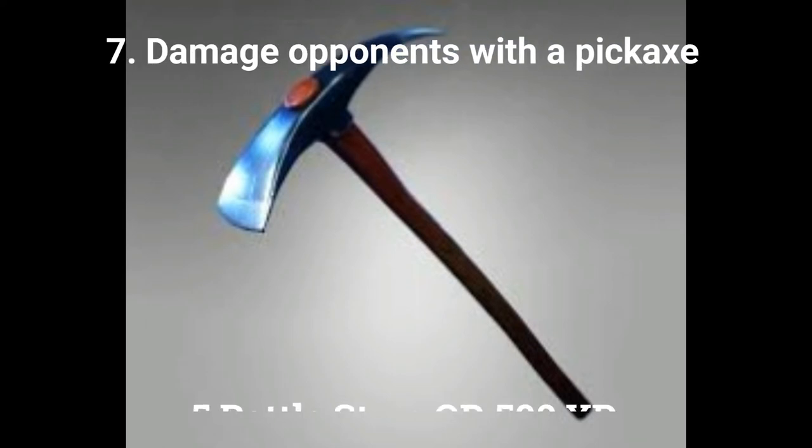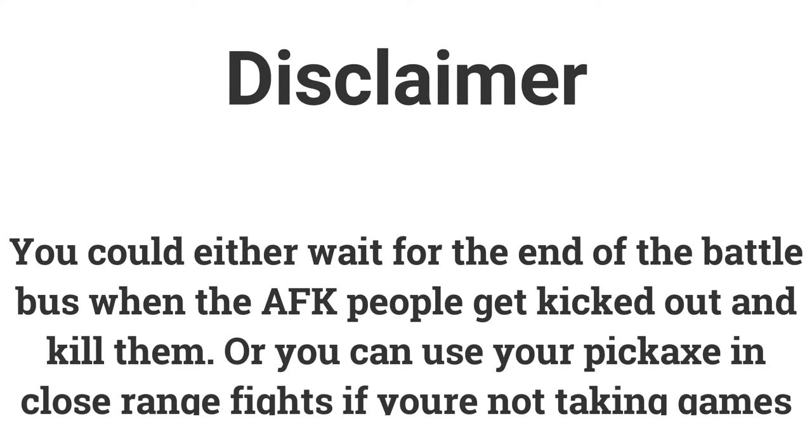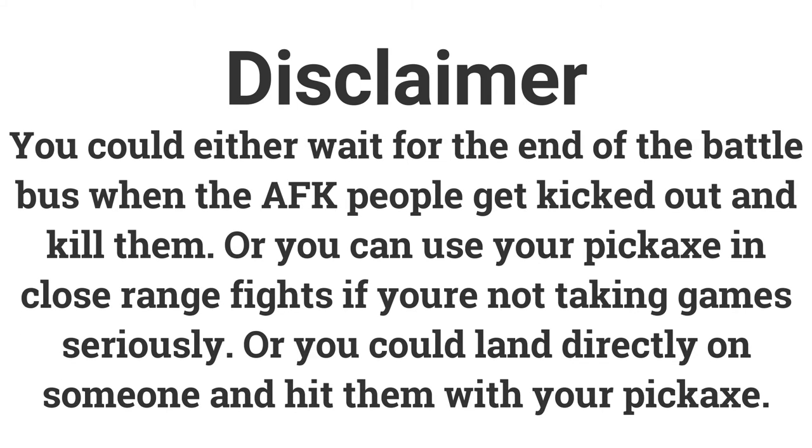The final challenge for week 10 is to damage opponents with a pickaxe. Dealing 200 damage gets you 10 battle stars or 1000 XP. You could try to find an AFK player who has been kicked out of the battle bus and is just standing at the last location. If you come across someone, hit them with your pickaxe. Alternatively, in close-range fights if you're not taking games seriously, try to hit opponents with your pickaxe — they'll probably win if using guns, but you might get a couple of hits. You could also follow someone out of the bus, land on them, and try to hit them.